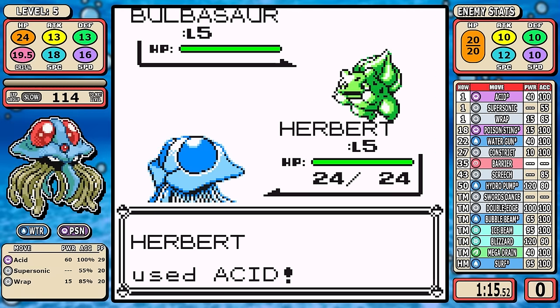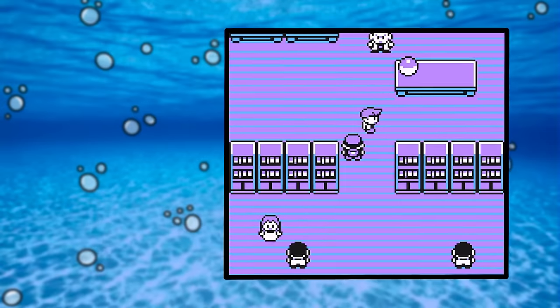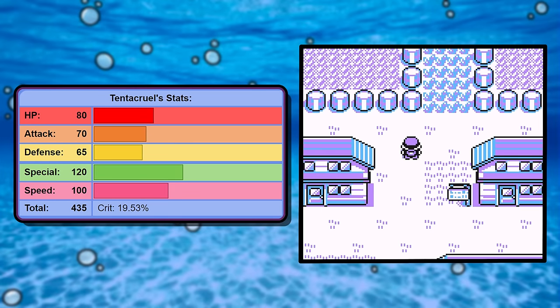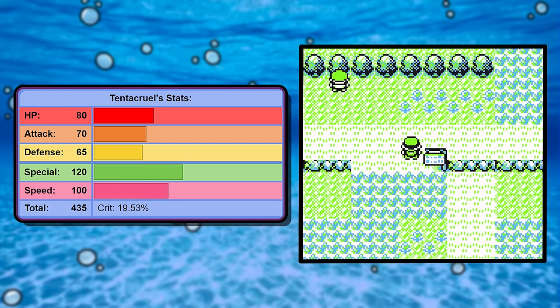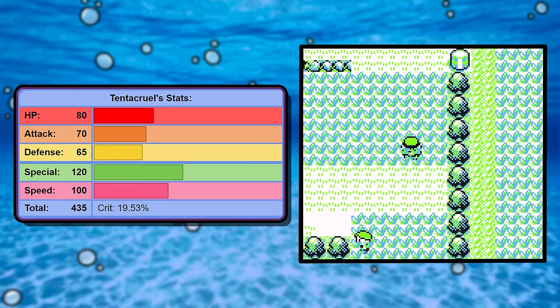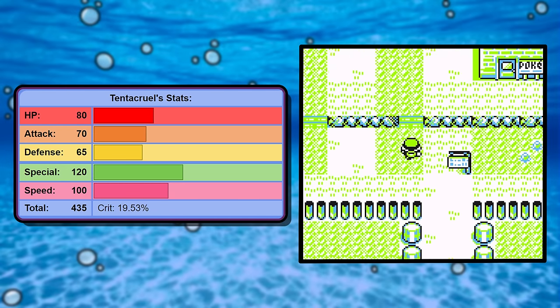When you take a deeper look into what makes Tentacruel a good Pokémon, it starts with the stats. To be a high-tier Pokémon you just need a high stat with whatever type you're doing damage with, and you need pretty good speed. Tentacruel has a surprising 120 base Special and 100 Speed — that's more than enough.